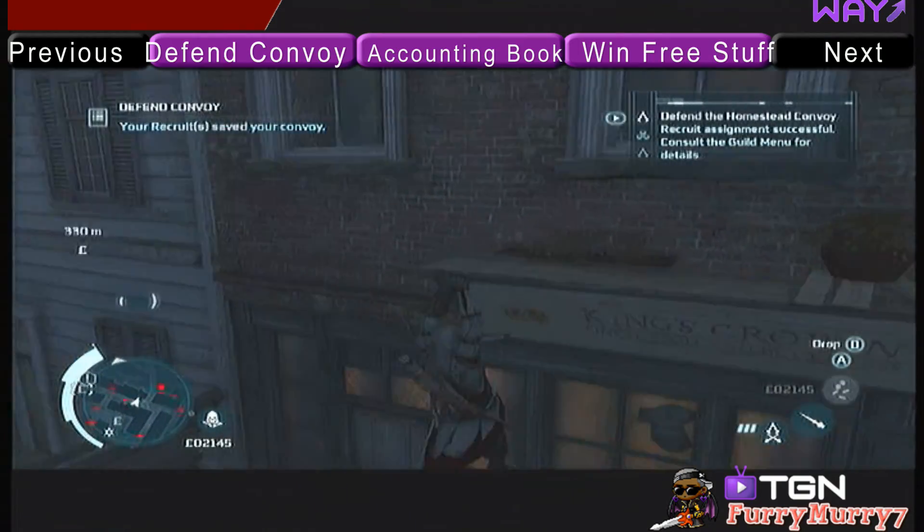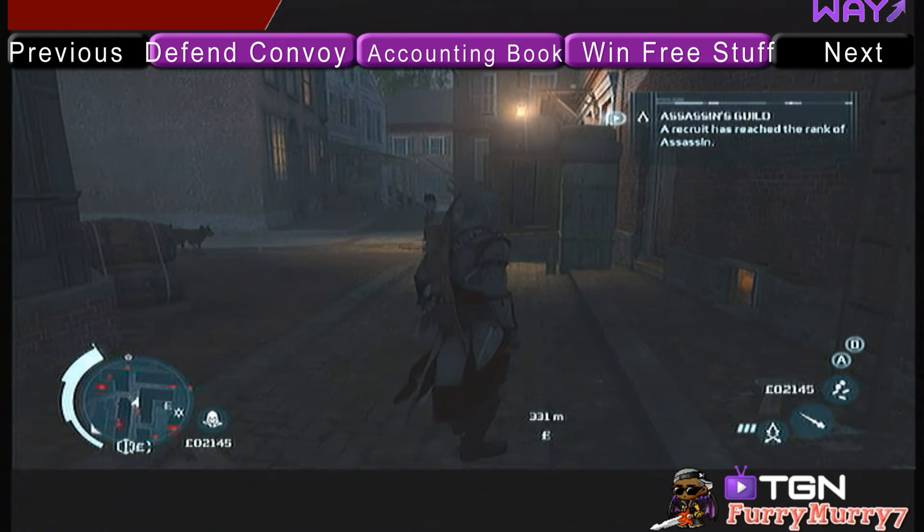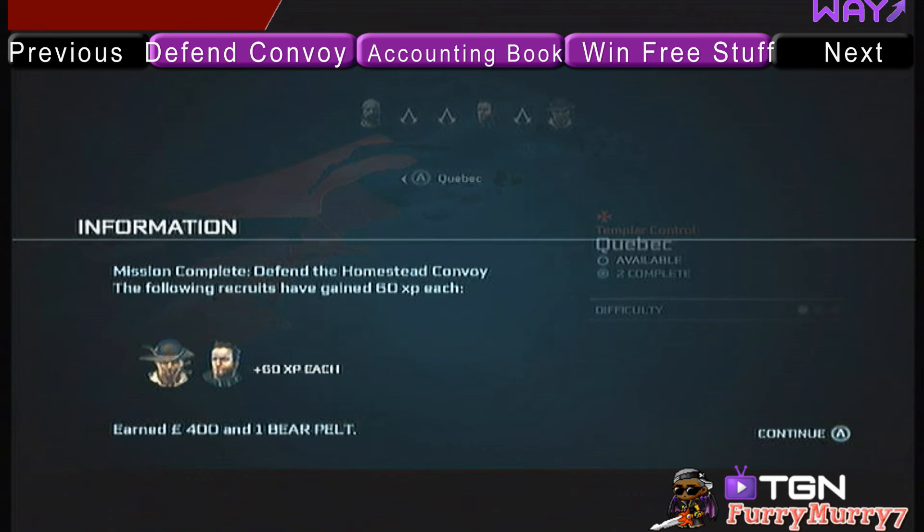After your recruits defend the convoy, you can see the pop-up messages right here, and you can just open up your recruit tab and see all the rewards that your recruits got from defending your convoy.